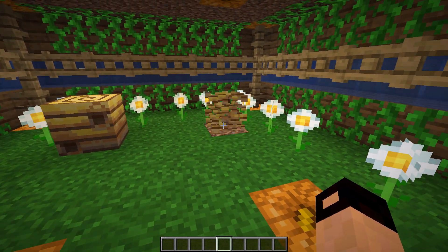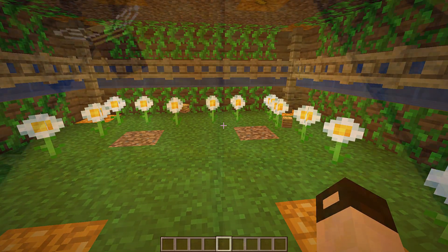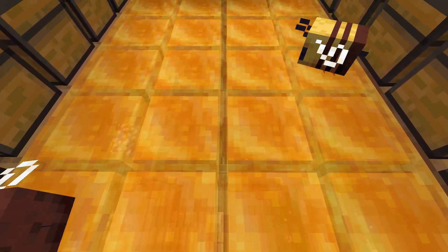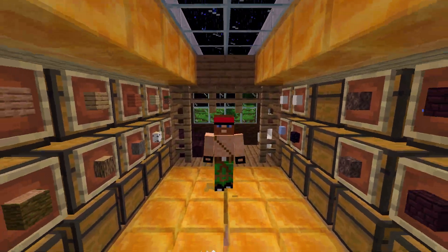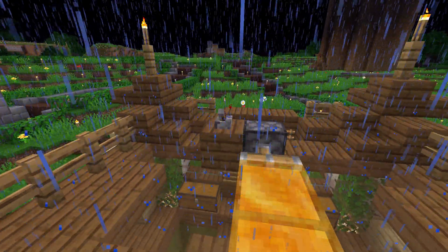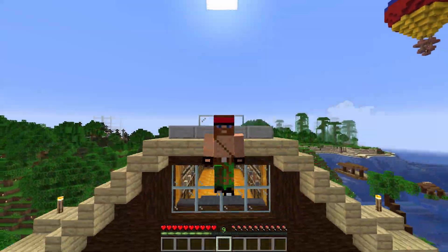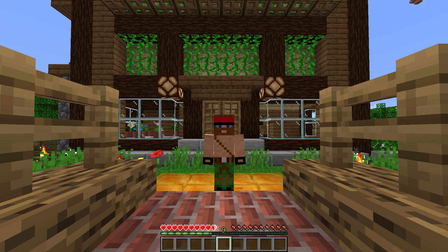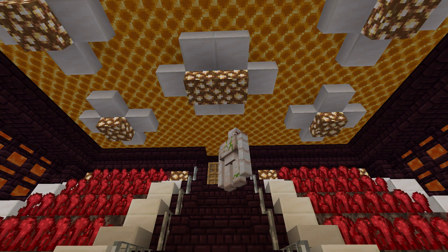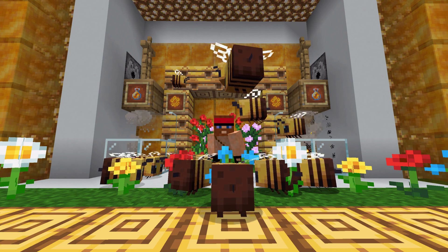When mining a bee hive or a nest in creative mode, they'll drop as an item if they contain bees. Honey blocks can be crafted by using honey bottles. They reduce your walking speed and jump height. When on a honey block, if said block is pushed, you'll be pushed alongside with it. Landing on a honey block reduces fall damage. Honeycomb blocks are craftable and are purely decorative. And this concludes all the bee related items.